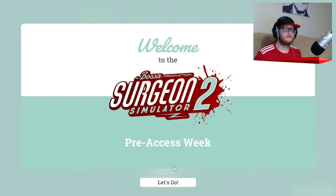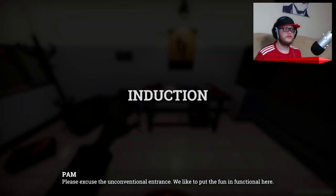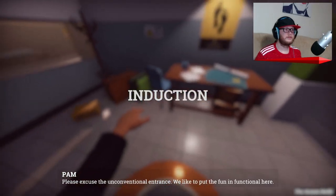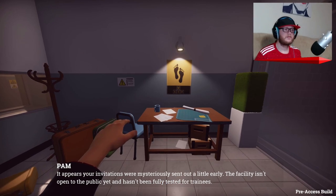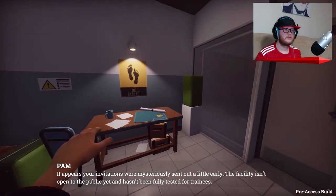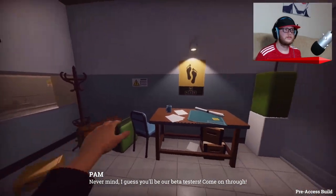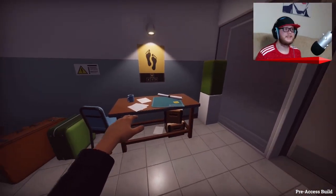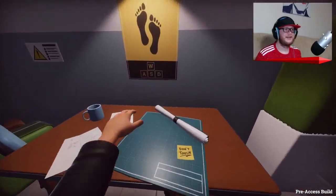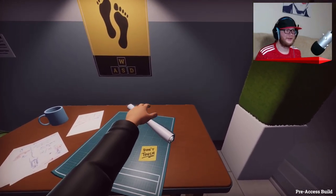Play. Pre-access week. Okay, let's go. We like to put the fun and functional here. It appears your invitations were mysteriously sent out a little early. The facility isn't open to the public yet and hasn't been fully tested for trainees. Never mind, I guess you'll be our beta testers. Come on through. Oh, okay. Cool. So yeah, this is proper pre-access then. I like the little signs telling me how to walk.